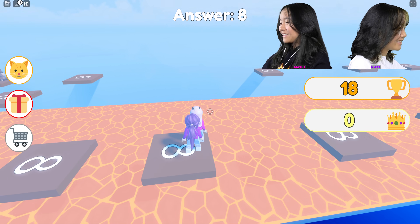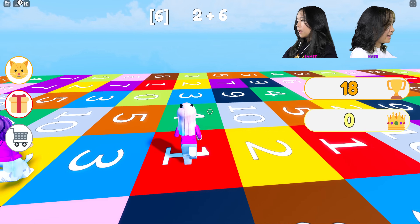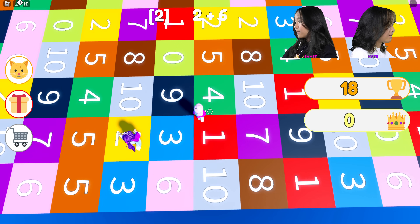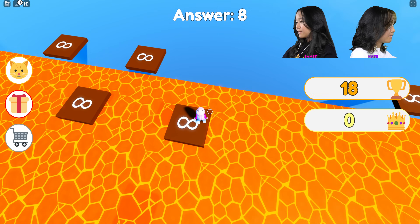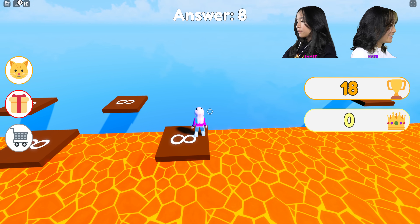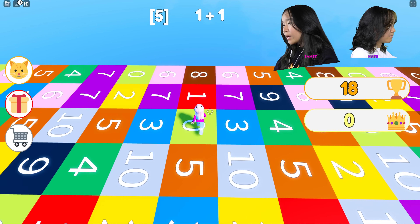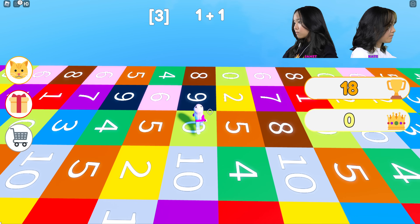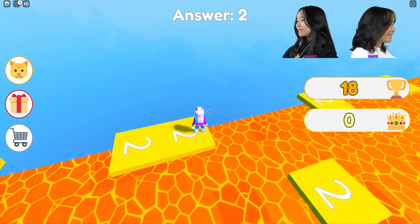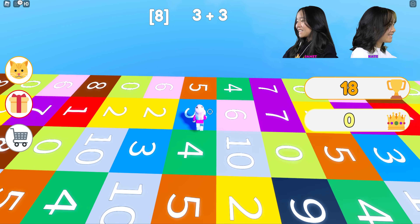I can zoom out a little bit. I almost went off. It's eight again — let's zoom out. We're the only three left. One plus one equals yellow. Oh wait, an answer can be zero? I'm not going — I should've went. Guaranteed first place finish, right? Three plus three equals six — what color is six? Yellow? No, it's pink.